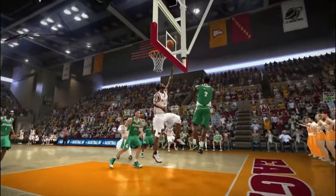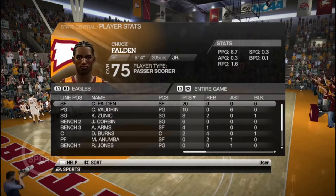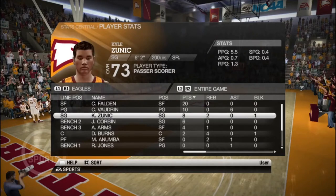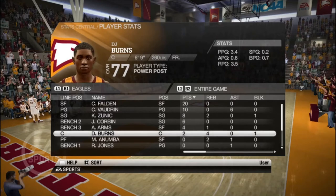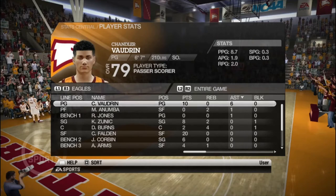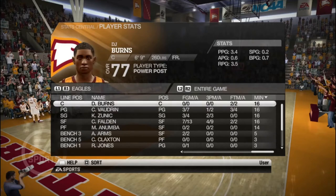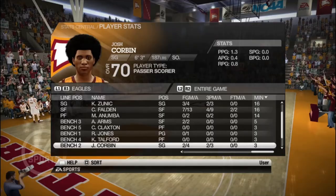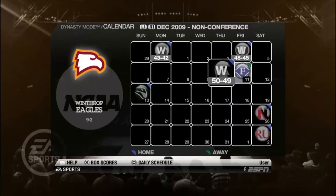Let's hear that fight song. Quick look at the stats — Chuck Faldin with 20, I think around 12 in the second half, he put us on his back. Vaudrin a cool 10 to help out. Zunik with 8 including some big threes. Corbin had two threes in the first half, Arms had four, Burns had two. Rebounds spread out well — Burns led us with four. Vaudrin had six assists, dishing it all over the place. A massive marquee win over the number three Michigan State Spartans at home, 50 to 49.